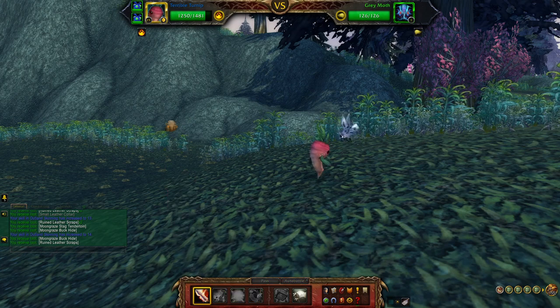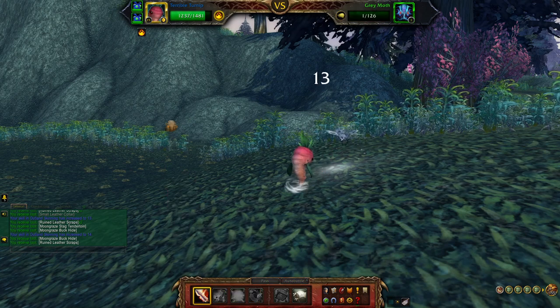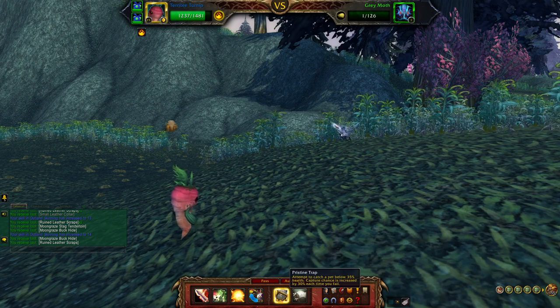There's nothing special about the battle. I use the Terrible Turnip because it can't bring the pet below one health. Throw it in a cage and then it is yours.